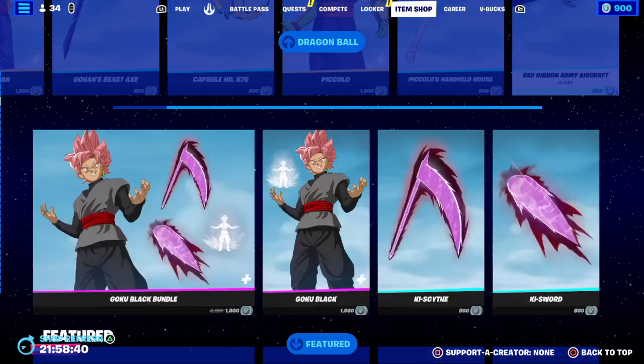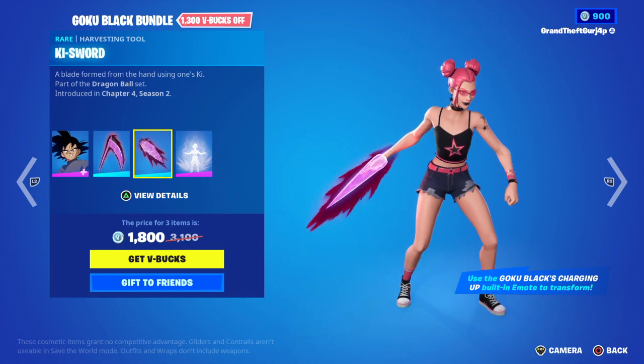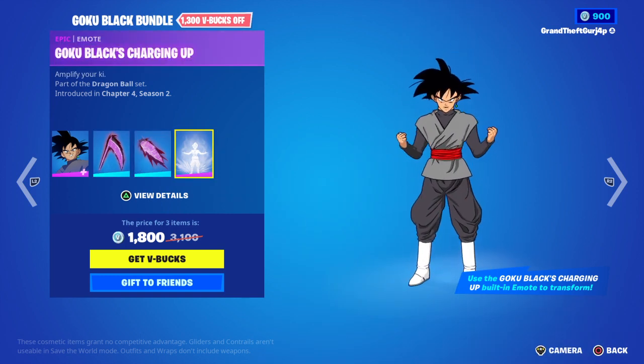You can buy things separately besides the back playing. We got the Goku Black bundle with Goku Black, Kai Sai, Kai Sword, and Goku Black charging up.